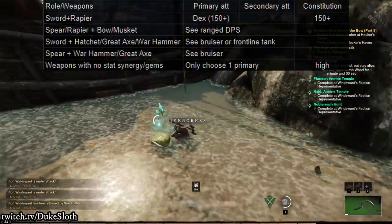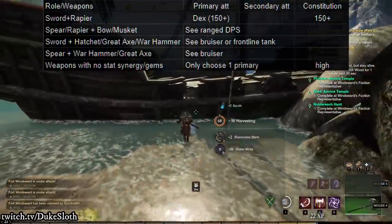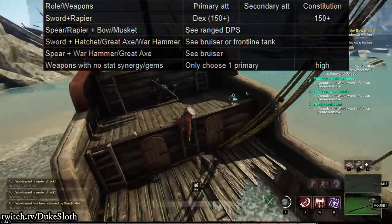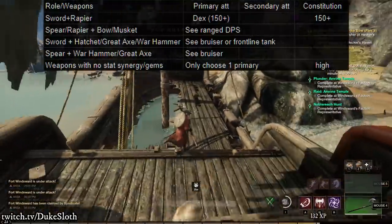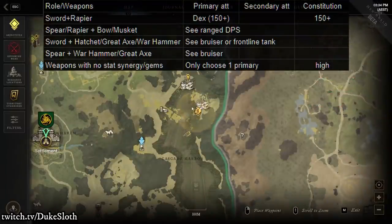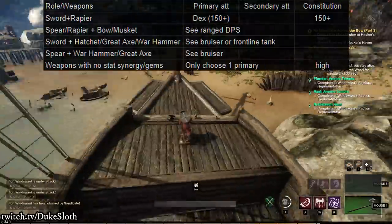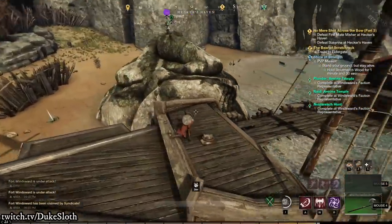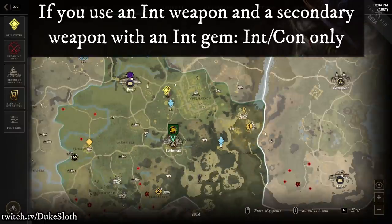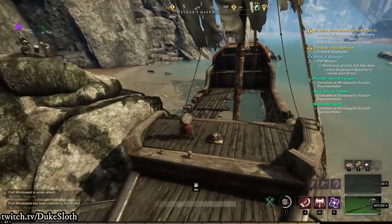Instead, I would recommend investing highly into constitution — that is something independent of your weapon — and then just focusing on one of the two as your primary stat. For example, if you're running a hammer and musket as a trapper and want to go into melee stance and hammer enemies down, put your points into strength. If you want to be a zoner using the hammer for CC while doing your damage from range with a musket, invest into dexterity. This logic applies to any other build as well. Generally, I would almost always get at least 150 constitution in those builds for PvP balance.